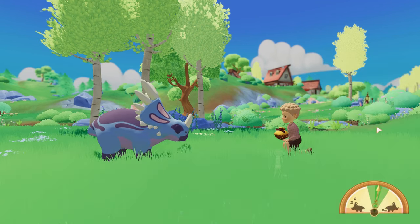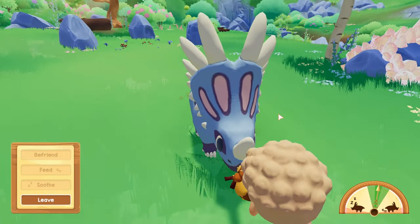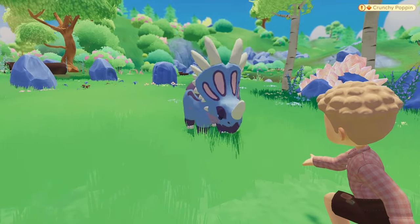Once the pin is sat in the green area we can then give him a treat. Now it has to be a poppin from Pippin's stall in the town centre.